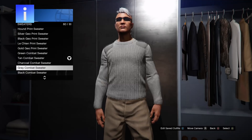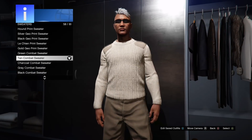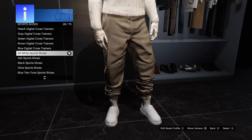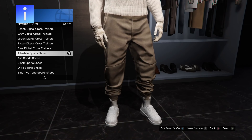Now that you have the tan joggers to complete the outfit, the first thing you want to do is put on a tan combat sweater. Now pick the tan tack gloves. Now put on the all-white sports shoes. Now put on the tan desert scarf.